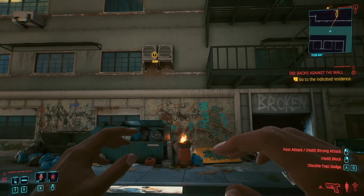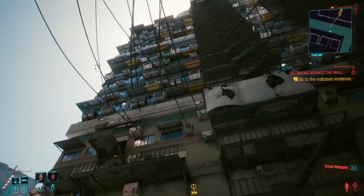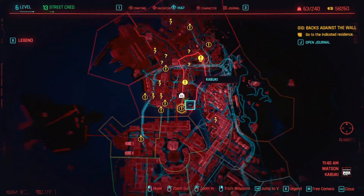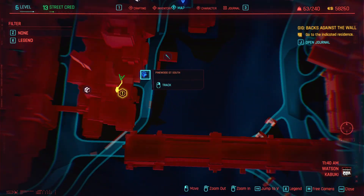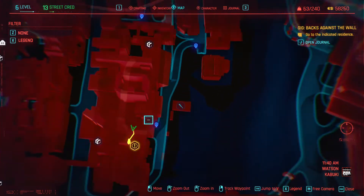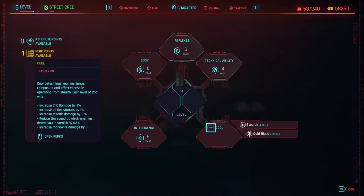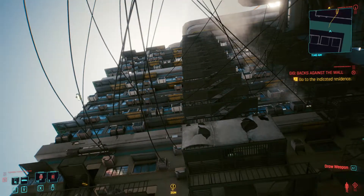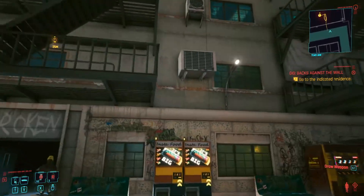Hello and welcome back to another Cyberpunk 2077 video. I'm Shadow Coast. In this episode we're going to show you how to complete the gig 'Backs Against the Wall.' We're in South Watson - here's Watson, we'll zoom in. We're playing this very early game; the closest travel point is Pinewood South Street, there's also Kabuki Central. It's rated danger high and we're only level six, playing through our sniper elite playthrough.